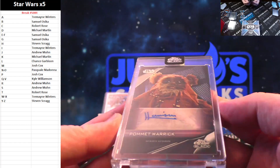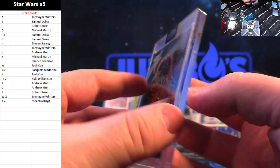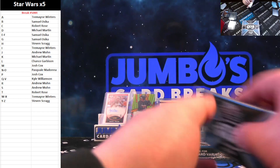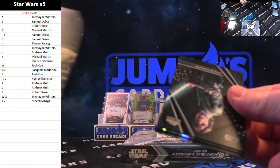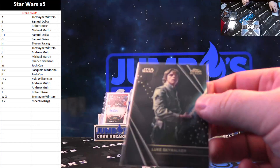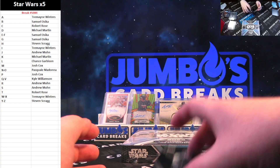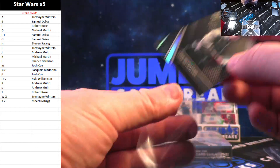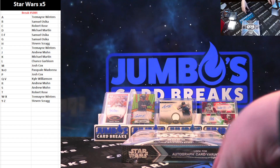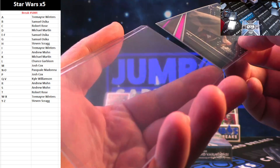Pomet Warwick for the P spot, Josh Cox. The Pomet Warwick autograph. For the L spot — Luke Skywalker. I've heard of him! You've heard of that one? L spot going to Chance. $199 refractor of Luke Skywalker — another one there for the L spot and Chance on the refractor Luke. And another nice one here — Rey, 59 out of 125, for the R spot and Andrew Munn.